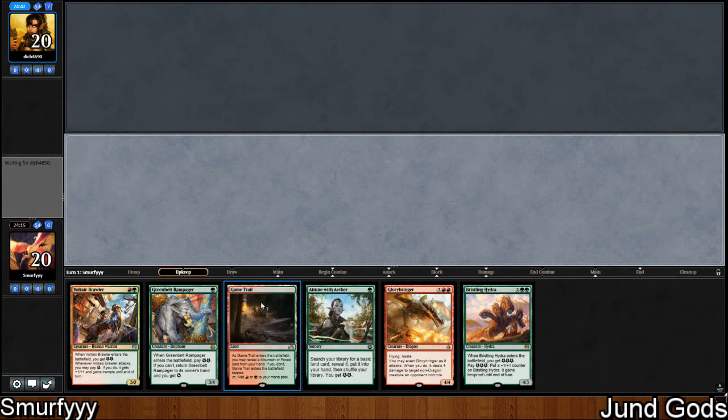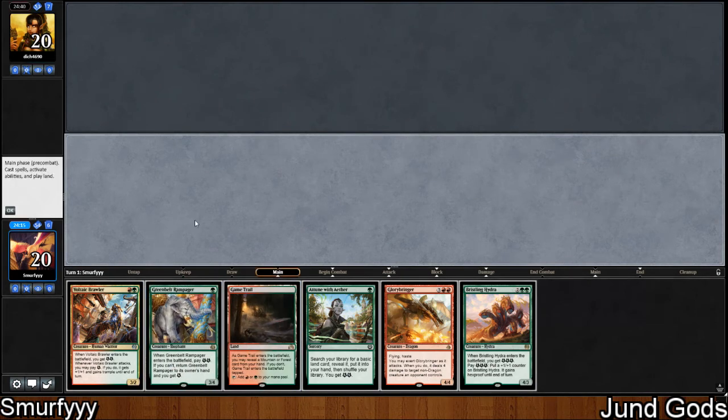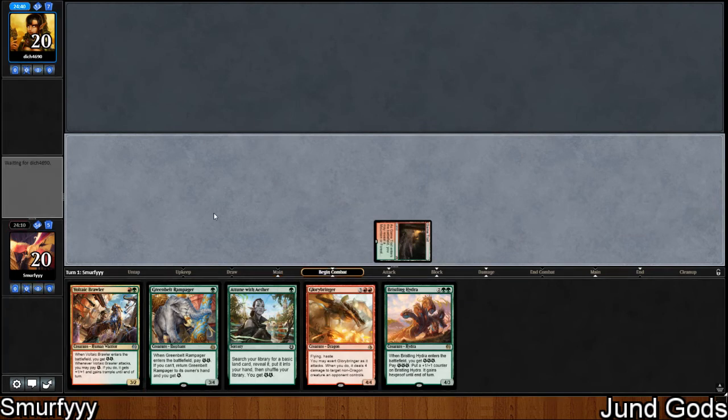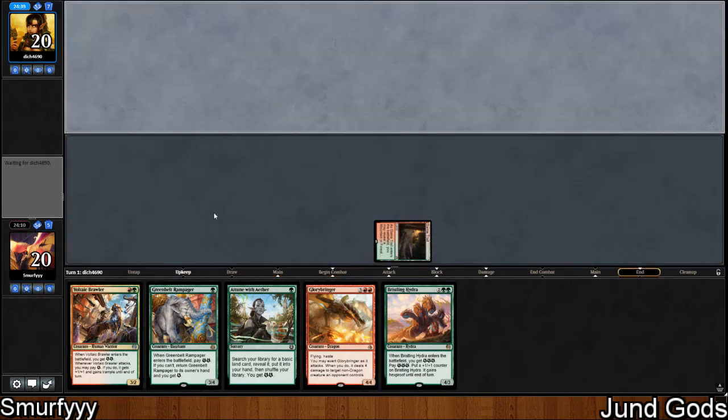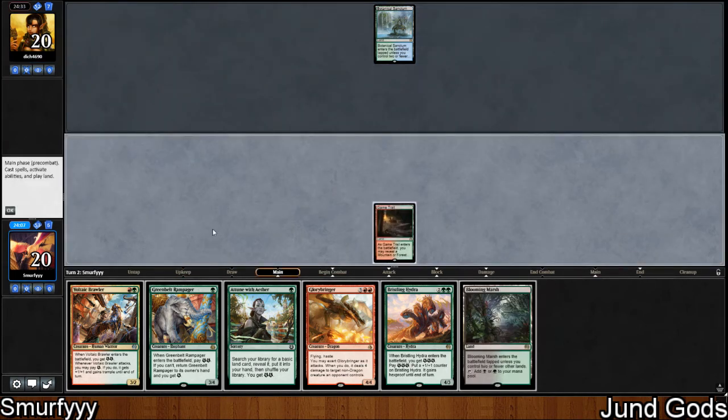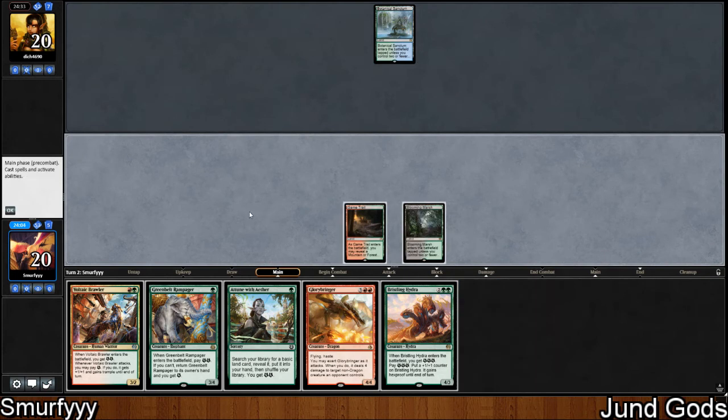If this was an untapped land it would be significantly better, because we could go turn 1 Attune and then turn 2 play a Voltaic Brawler. A Greenbelt isn't that much worse — it is bigger but it's not as mana efficient. A Sanctum to start off with, sure. Oh, we drew a land which is sweet. I think we just want a Brawler here and next turn we can do both of these.